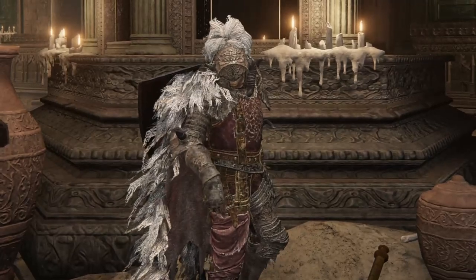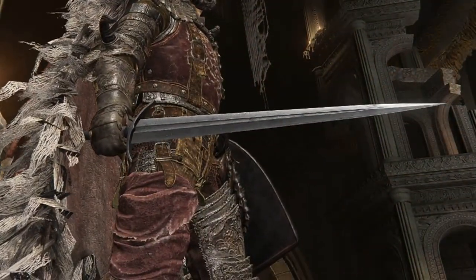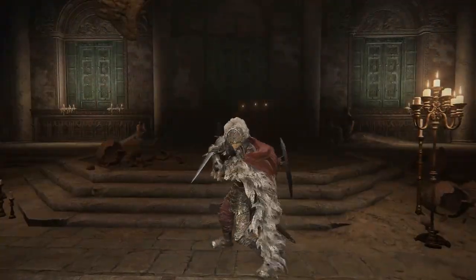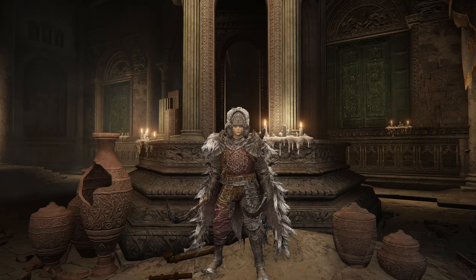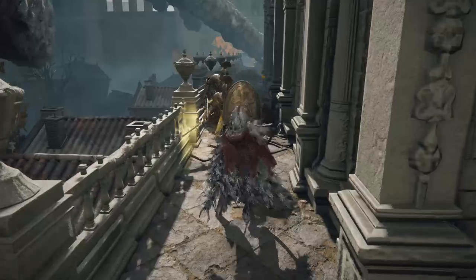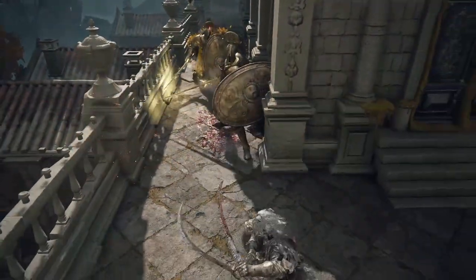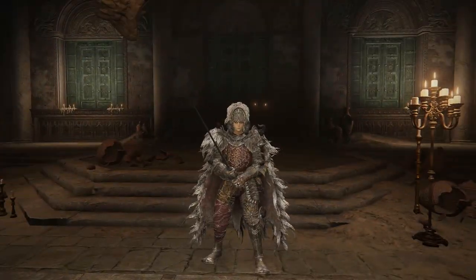You'd be wrong to write off this weapon as a starter weapon to get rid of as soon as you can. This simple weapon is hiding huge, pure physical damage without the need for insane stats. And Square Off is a surprisingly useful skill. My main character is rocking Power Stance Curved Swords right now, and as much as I love them, shields are their greatest enemy. Aside from trying to stab a shielded enemy in the back or waiting for an opening, there isn't much I can do. Square Off solves this problem easily.